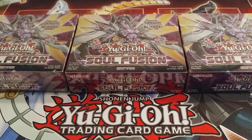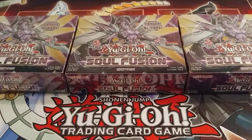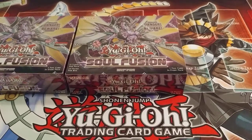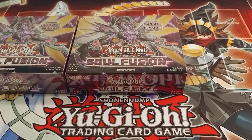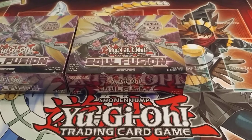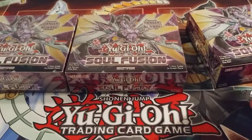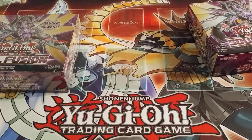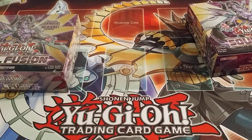Hopefully Trickstar Bird Helm gets made into a V-Jump promo or put in Dark Neostorm, because I really need that card to finish my Trickstar deck. From what I've heard, they might be switching Noble Knights out for Valkyries. I'm also really looking forward to the Soul Fusion Sneak Peek promo, which is Neo Space Connector. They gave us four of the five Trickstar cards, but Konami - don't put all your eggs in one basket.